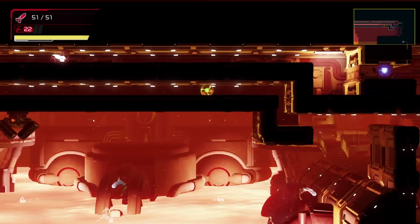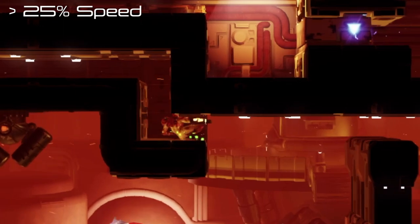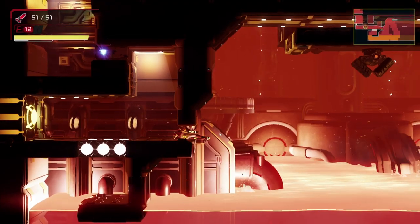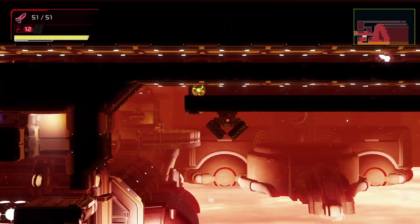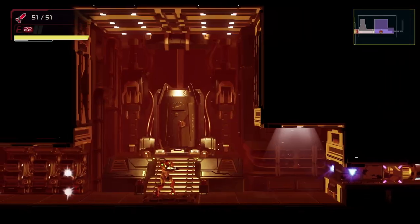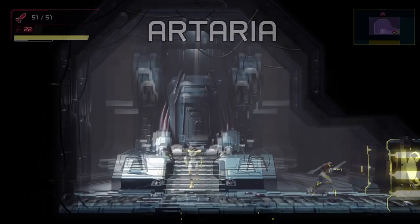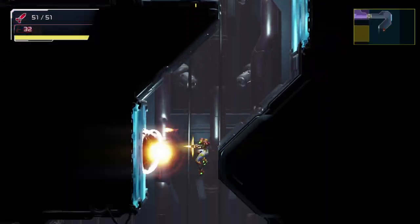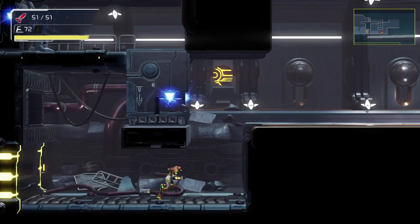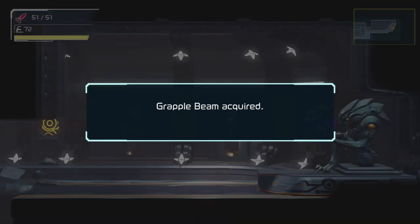Instead, stand up and use a dash jump — dash through the gap and immediately jump, and you should be able to grab this ledge and roll on through. This is the hardest part of the sequence break; it should be pretty much smooth sailing from here. Head through the charge beam door, break this wall, and head down this elevator which takes us back into Artaria. In Artaria, head through the door and down this shaft and you'll find a room with a missile door. Open that up, head into the next room, and congratulations — you've gotten yourself the grapple beam earlier than the game intended.